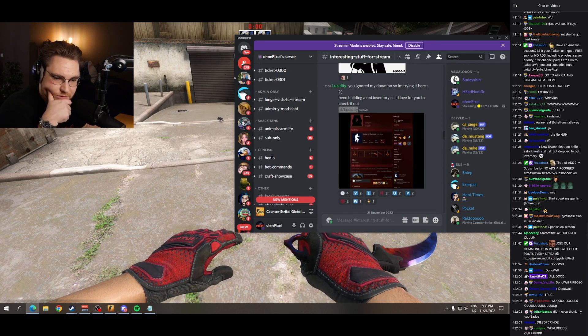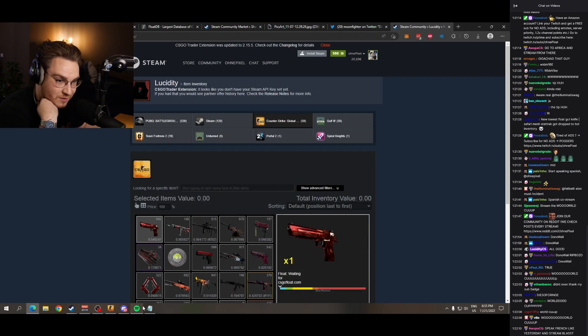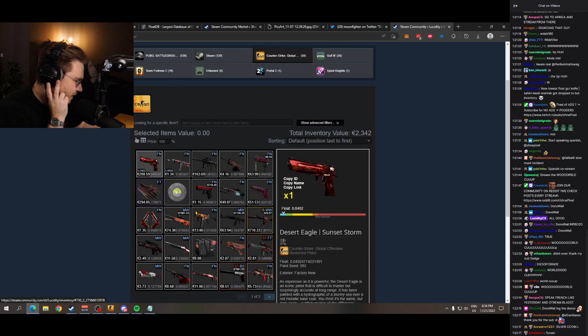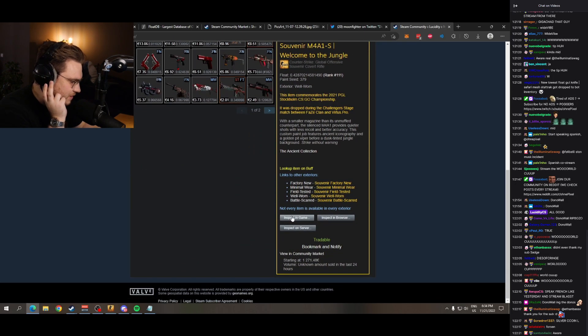Let's see, chat. What do we have? Red inventory — one of the inventories that for some reason we haven't seen in a while, but we did use to see a lot back in the day. Silvercorn already getting some mid vibes.